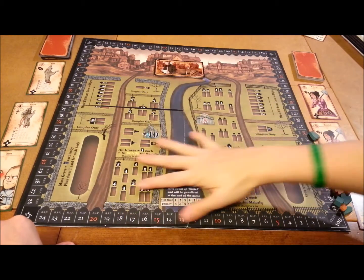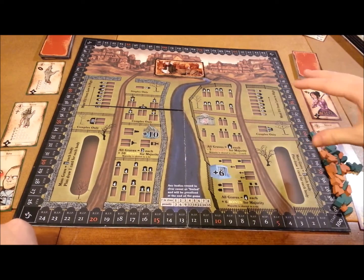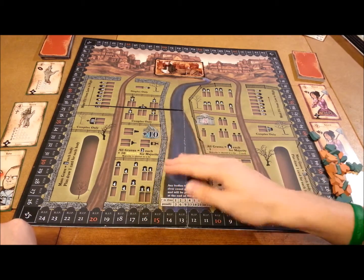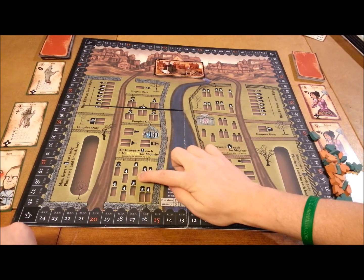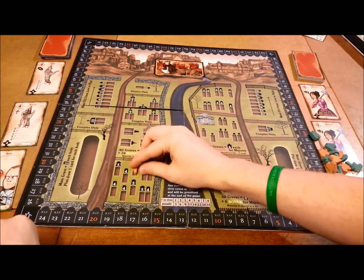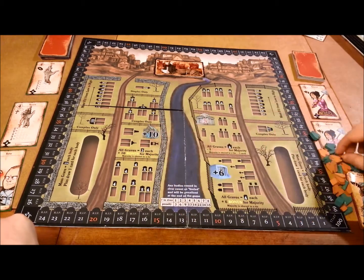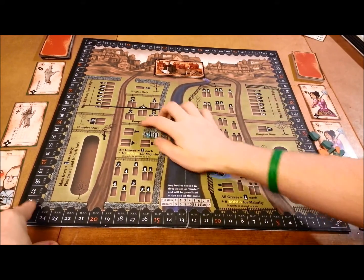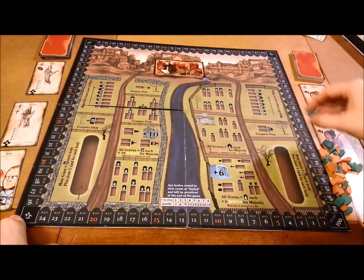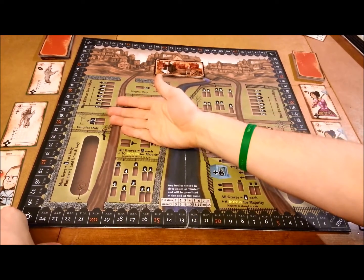First, we're going to take a look at the board, because it is really nicely done — it's beautiful. It looks like it might be cluttered, but it's not once you know what's going on. All around the board there are going to be various different grave sites. The low and high of it is, if you have your coffin in a spot at the end of the game, you're going to score four points, five points, four points, so on and so forth. There are also grave plots that say couples only, meaning you have to put a double coffin in those spots, and they're worth more points.